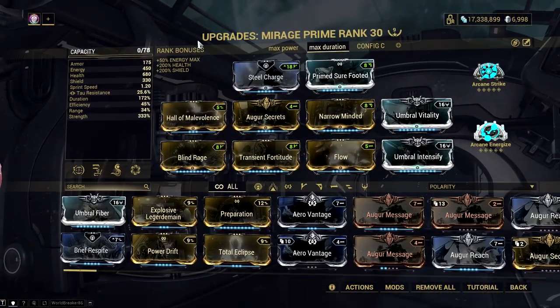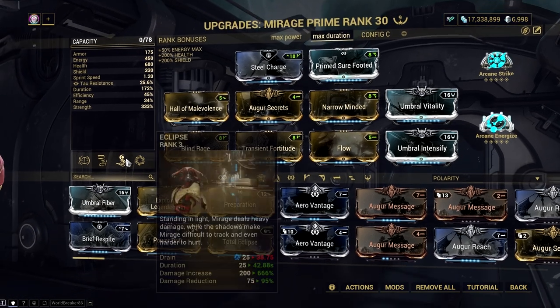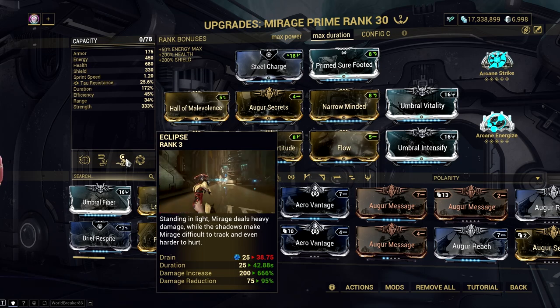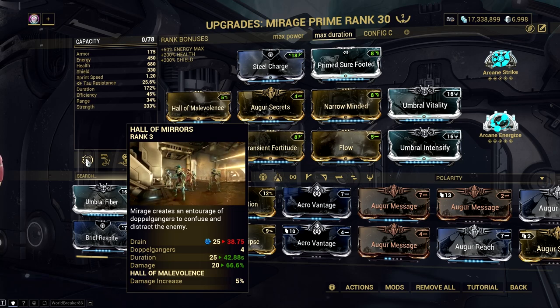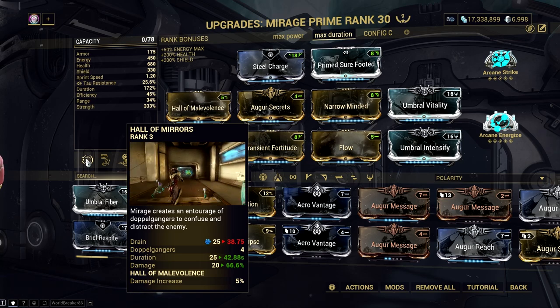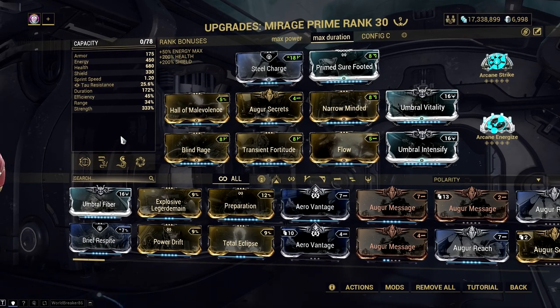The build I am using for my Mirage in this video is a combination of high power strength with lots of duration from Narrow Minded. This allows your Eclipse to have a 666% weapon damage buff and increases the damage of your first ability's doppelganger. I did add Hall of Malevolence on this build for more damage, as this augment allows Mirage's Hall of Mirrors to deal more damage with every enemy killed. At full rank, doppelgangers will deal 50% more damage at 10 stacks, and it's applied multiplicatively and not affected by ability strength.